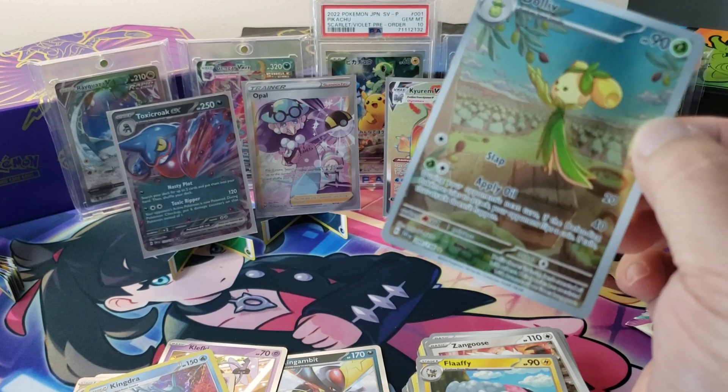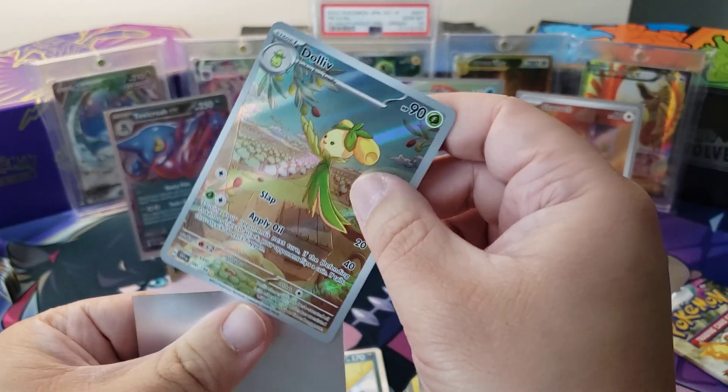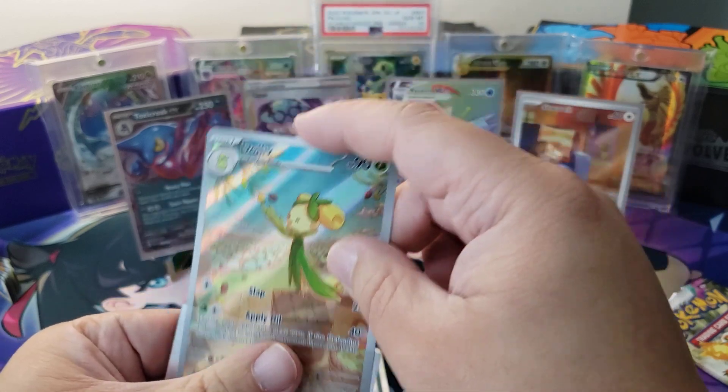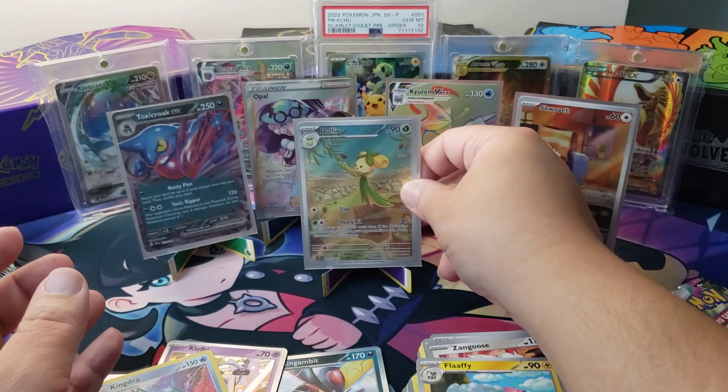We got three new hits for the binder, and two illustration rares at that — that's awesome. Into its sleeve with ye. Can we end on a banger? Last pack of Paldea Evolved — what say you? You are losing unless we pull some super crazy card.